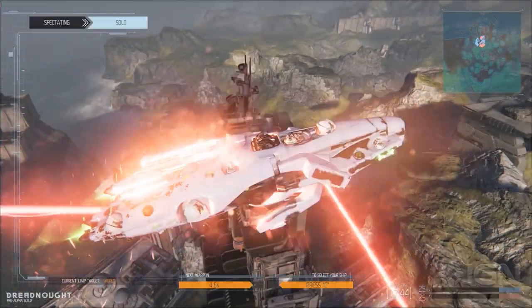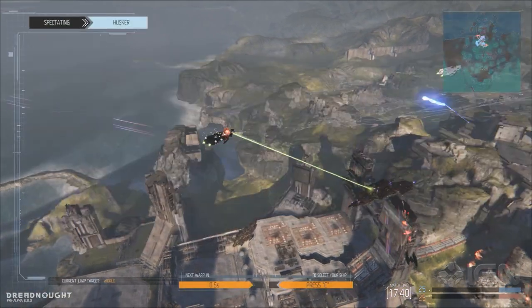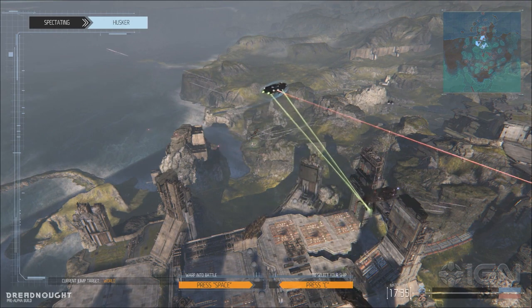If you hit C now, you can actually switch to a different ship. Okay, let's go from the little one to the big one. That's the widest range of different player types that we are targeting. So you've got five classes here and they're all customizable.